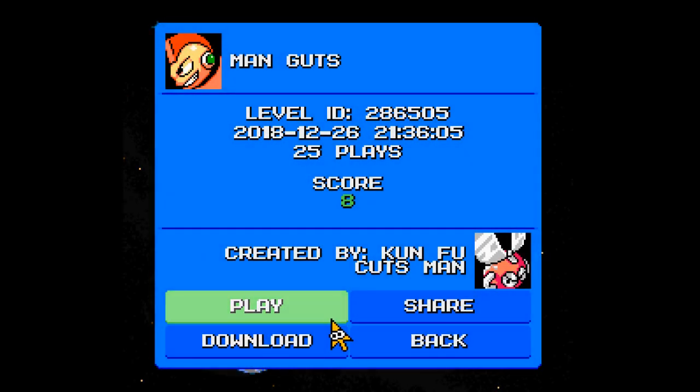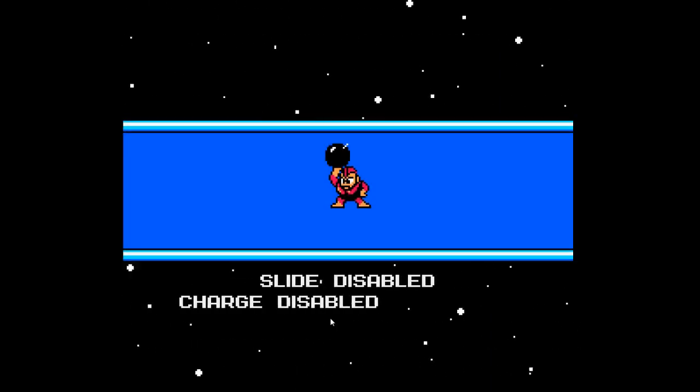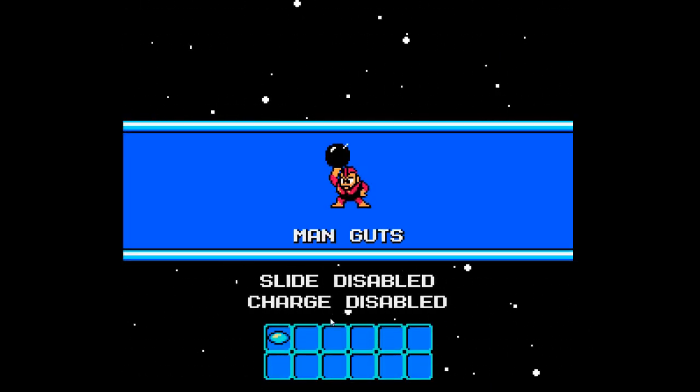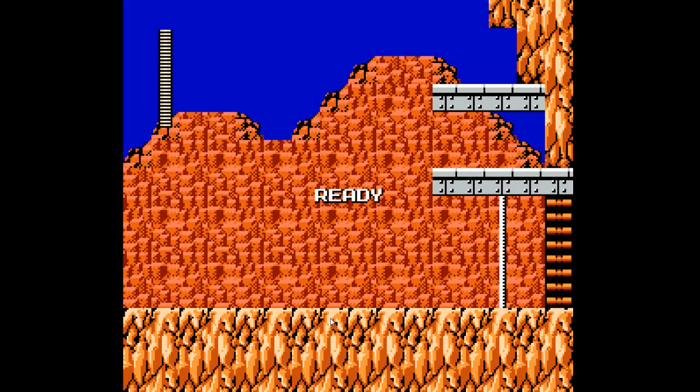Here we are playing more Mega Man Maker. Today we'll be going through Manguts, created by Kung Fu Cutsman. Yeah, Manguts. 20-something plays and a score of positive 8, I believe — sorry, I did not read that properly. I guess it doesn't really matter, but I like to announce the plays and scores before jumping in.